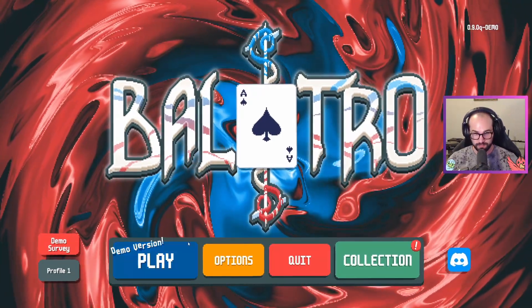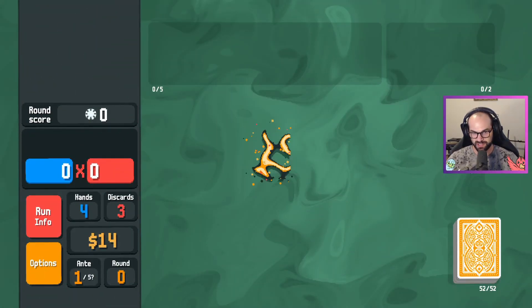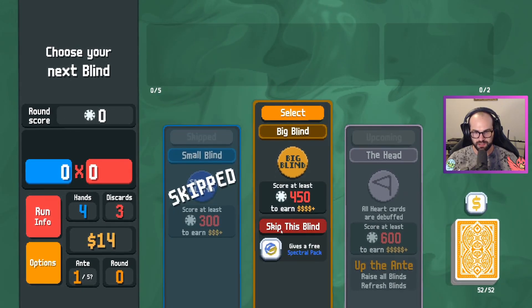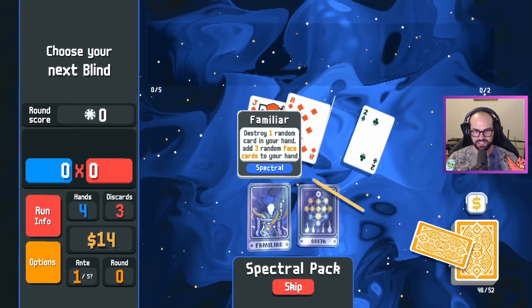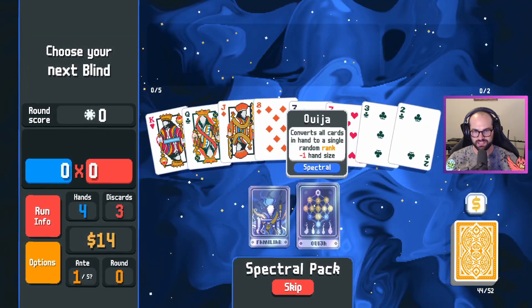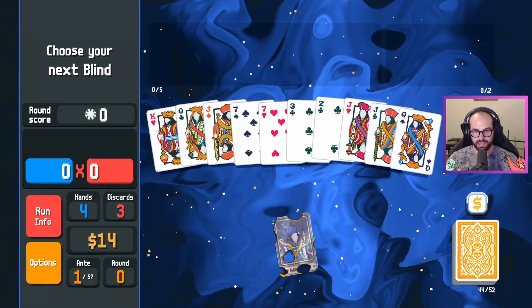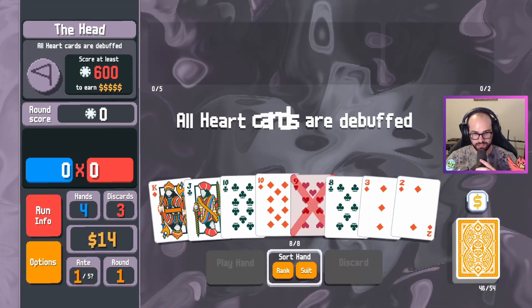I just lost like a million in a row. So the only option is to go to the yellow deck, which is my worst deck, take the extra $15 and the free spectral pack right off the bat, and absolutely send it — three random face cards.